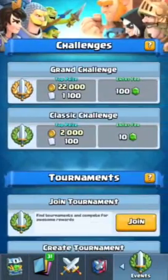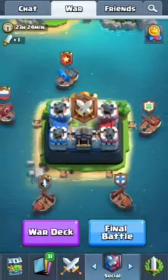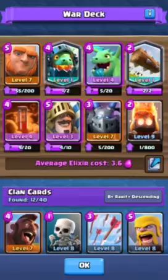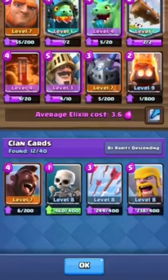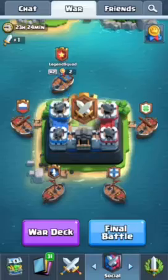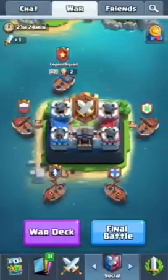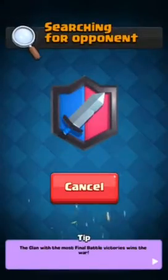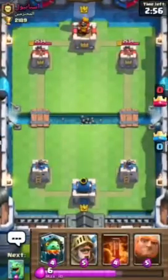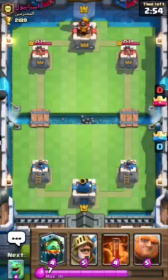We missed the clan war. We have a Giant in our deck. Level seven Hog Rider — that's very good, but I like this deck. It looks very good so I think I'm going to use it. I love using Giant, so I should be fine.